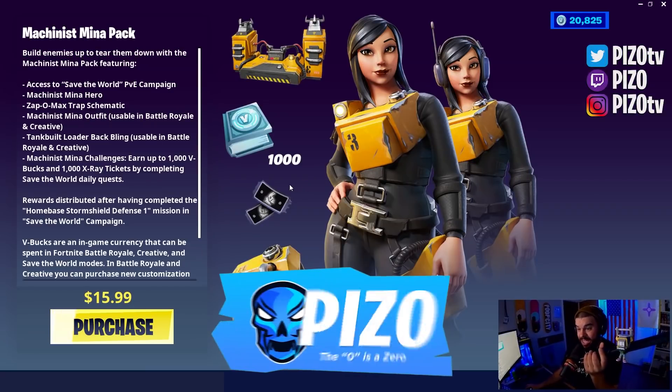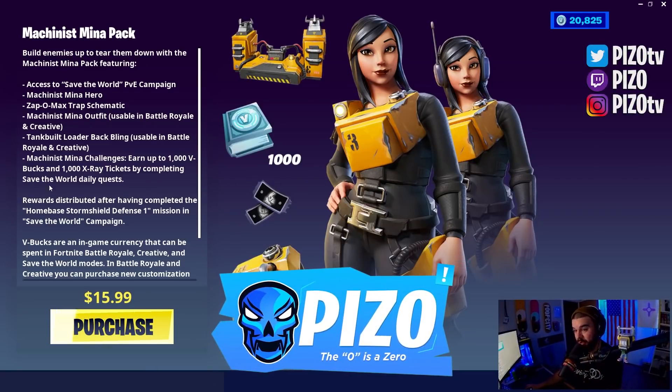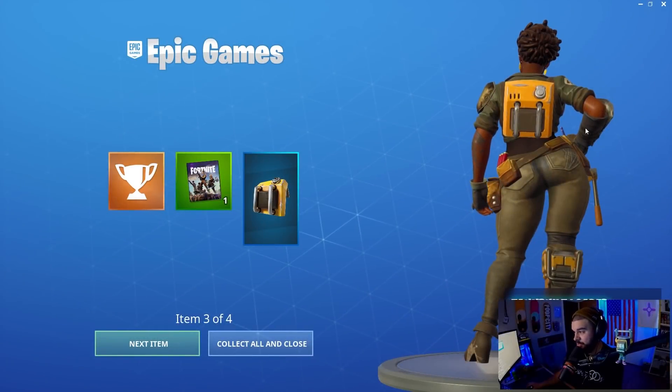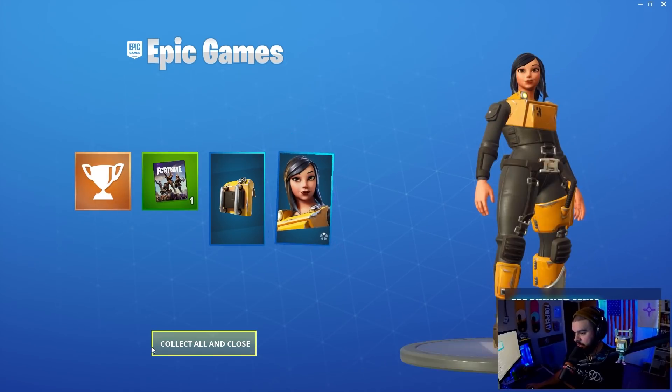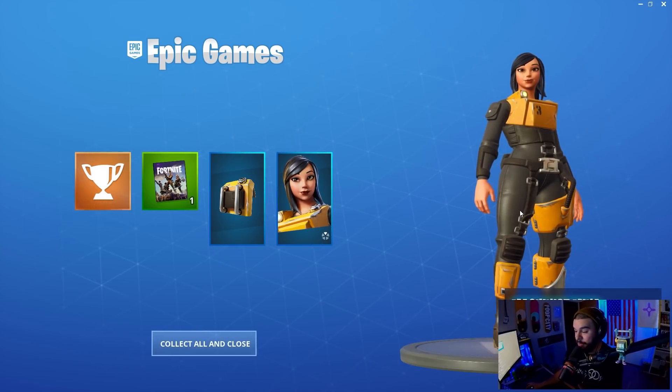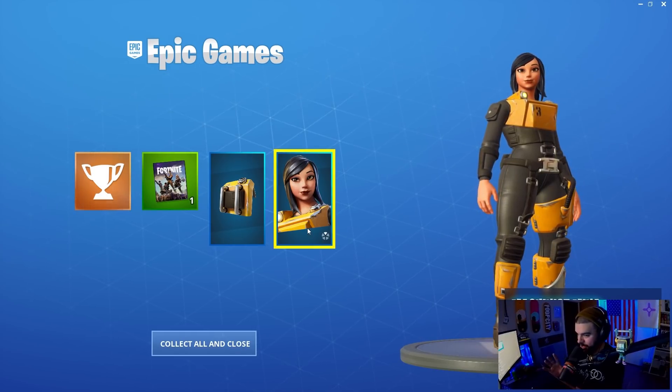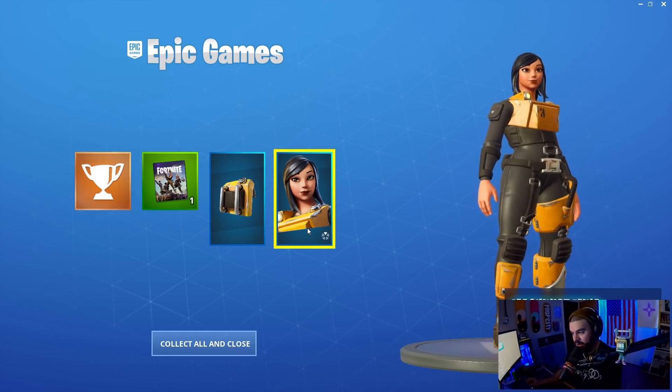We have to purchase it here in Save the World for $59.99. You can earn up to 1,000 V-Bucks and 1,000 X-Ray Tickets by completing Save the World daily quests. Regardless, you know we're getting it. This is the back bling — the Tank Built Loader — it looks pretty basic, and obviously we get the Machinist Mina for Battle Royale. It looks like she has edit styles here according to Save the World. We're checking out in BR very quickly.